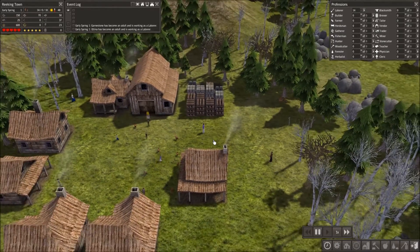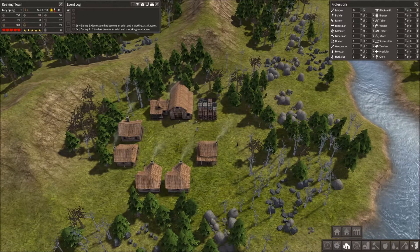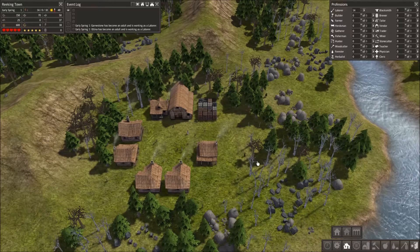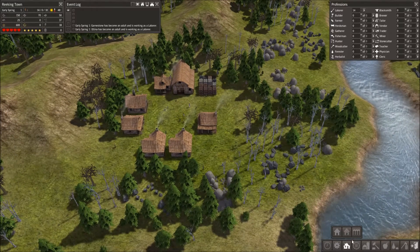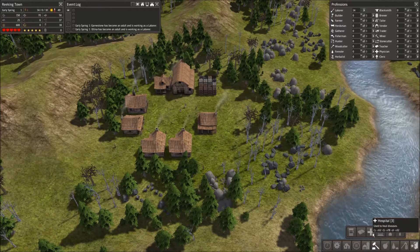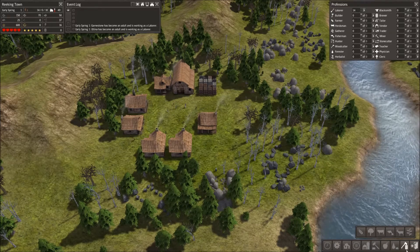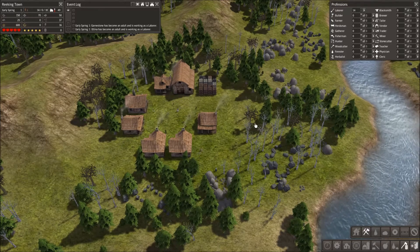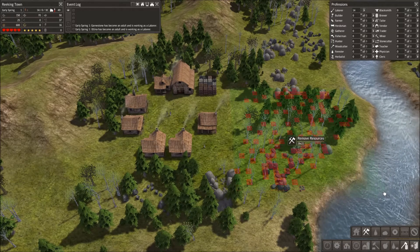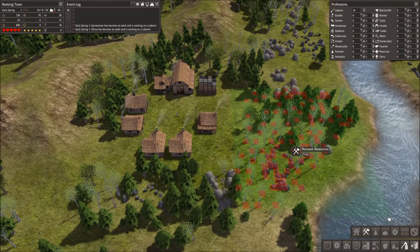I'm really not quite sure. I know that you have to clear a swath of land. We have 14 laborers. Remove resources — yes, this is what we want. So let's clear out this area here. That looks good.